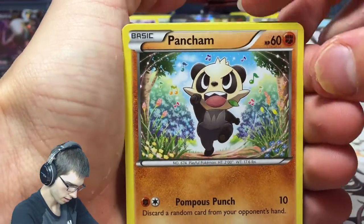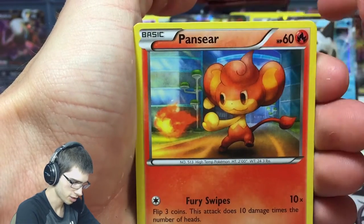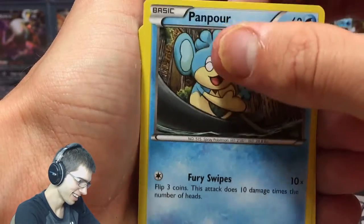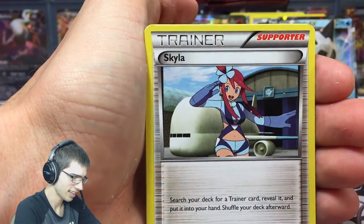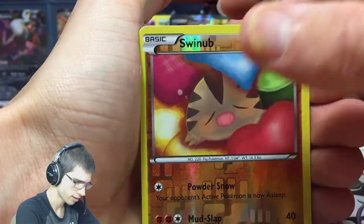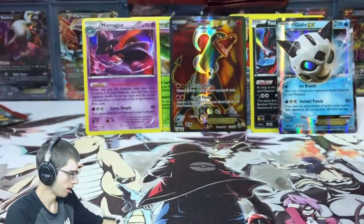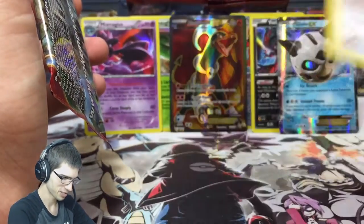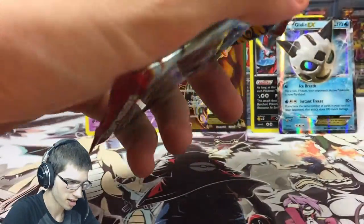We got Pancham — I haven't seen too many of the monkeys, hopefully I don't jinx it. Oh no, it's happening — we got Pancham again, and Pangoro! Also Ralts, Spewpa, Skyla, Starmie, and Swinub — what is Swinub doing? Anyway, Smeargle — we're going to see a lot of Smeargle so I kind of just scoot past it.